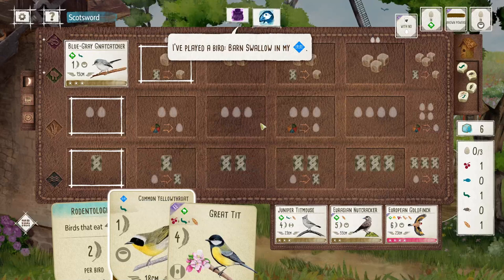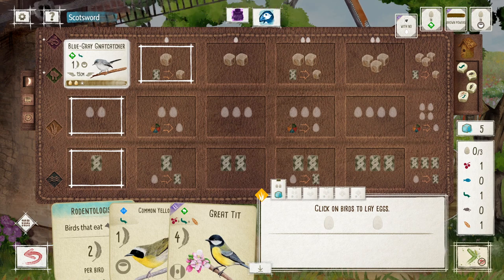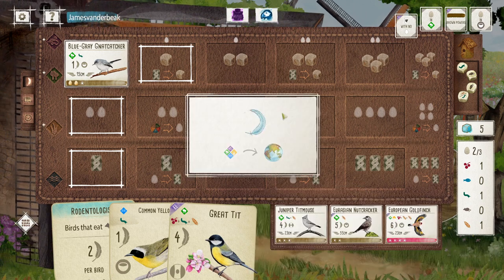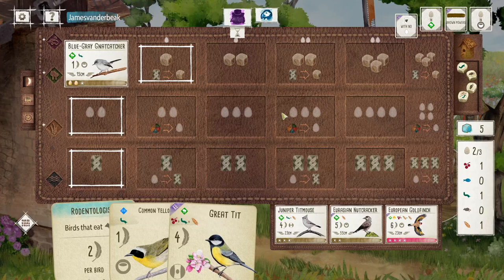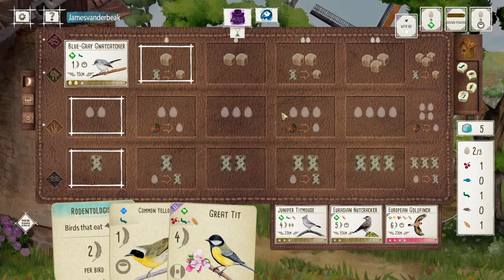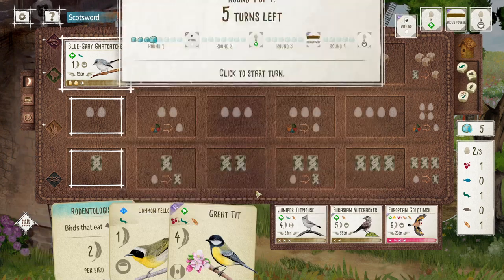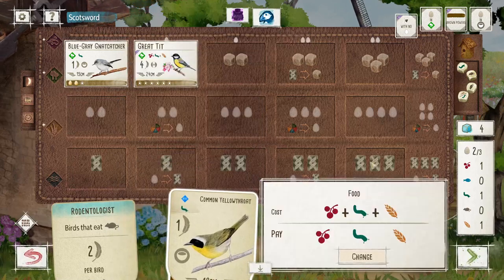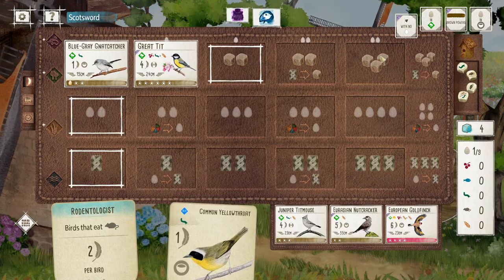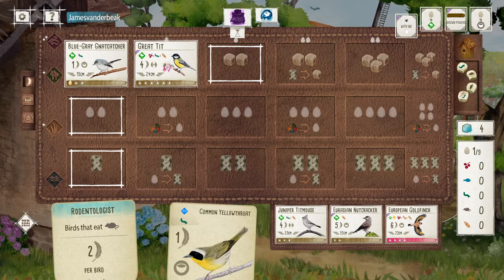Nutcracker is also an option but I'm not very accustomed to playing that type of bird, so I'll hold off on it. Plenty of food coming in, so this is great. Get the forest set up, pick up food, play yellow throat — I'll get three cards, one of which I have to ditch, but I can pick up the tip mouse and play that. Good start so far.